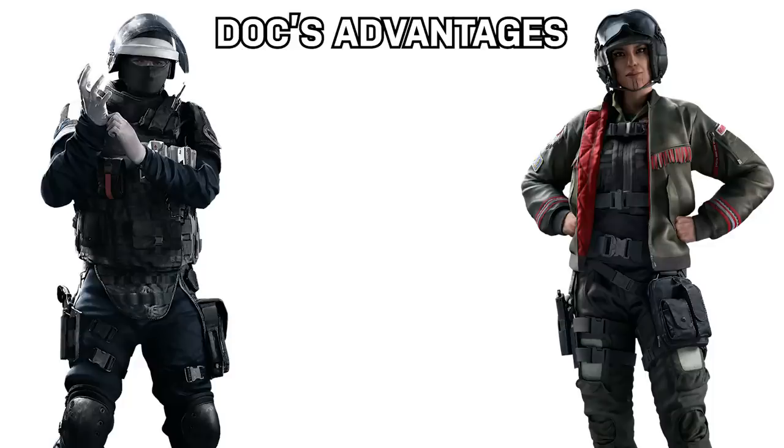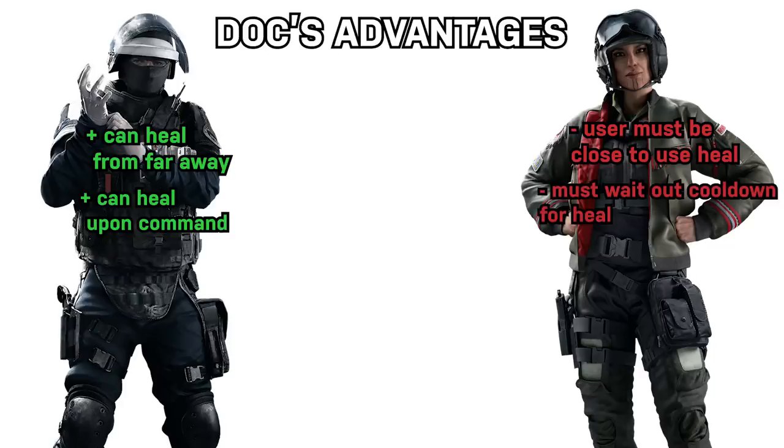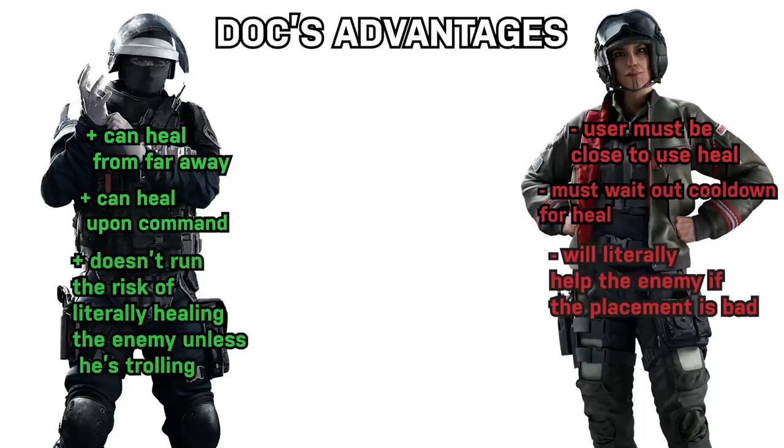There are some disadvantages to this gadget compared to Doc. For one, Doc can heal from far away as long as he has line of sight, which is very useful because it means the defender doesn't have to move and endanger themselves for a heal. Doc does not have his heals on a cooldown either, aside from the stim pistol reload. Additionally, if Doc wants to play solo and hold a spot, in the event he dies, he doesn't drop his stim pistol for the enemy to pick up and use. If Thunderbird plays aggressively with her Kona station and dies or loses map control, she just helped the enemy — which is obviously not good.